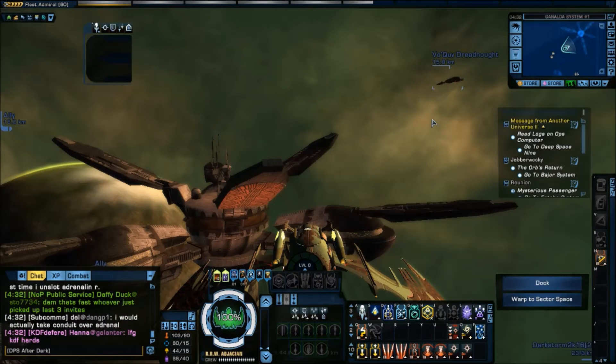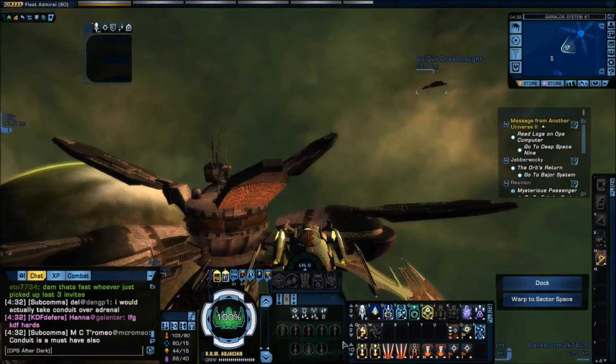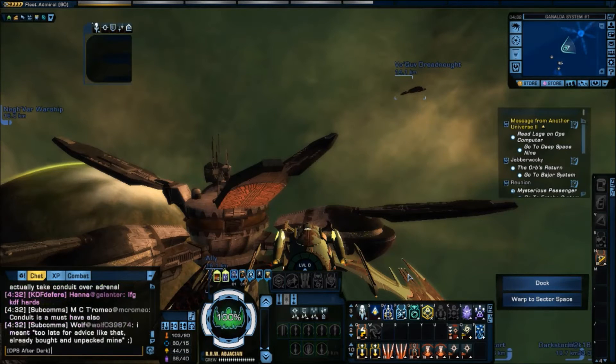You can do the same thing for ground. You'd have to be on the ground when you set it up — make sure you're in space when you do the one for space, and then go onto the ground to set one up for ground. So that's what a keybind is and how to set one up. Now that you've got it set so you can put things in Tray 10, the question is: what do I put there?